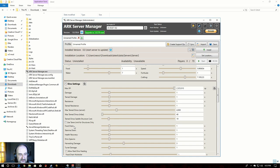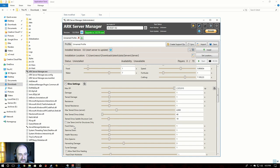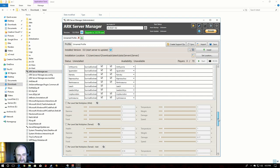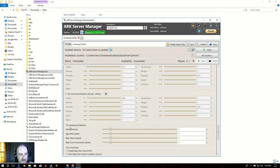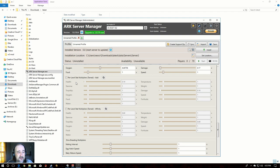We're not done yet — we're going to do dinos too. Go down to Dinos, where you can also adjust spawn rates and everything else. It's a very handy tool. Under Per Level Stats Multiplier for Tame, adjust health — say we want seven times more health. You can even adjust the points per level that are spent when you first tame the dino, as it does a point allocation based on how many levels it gained. You can adjust those here as well.